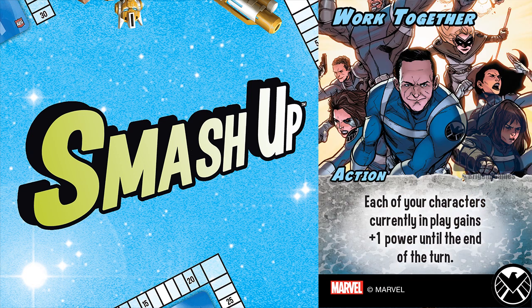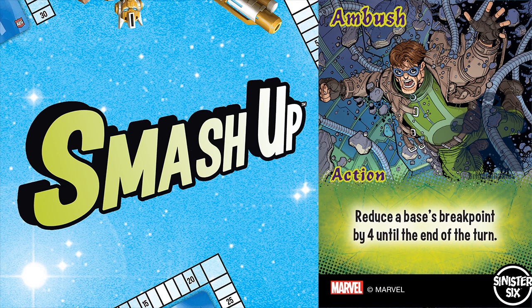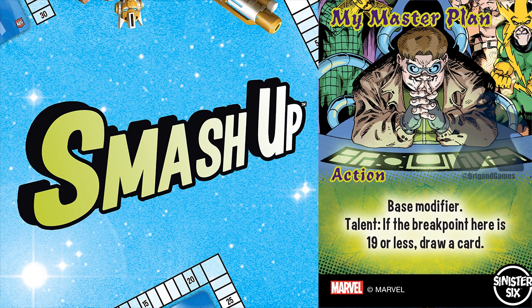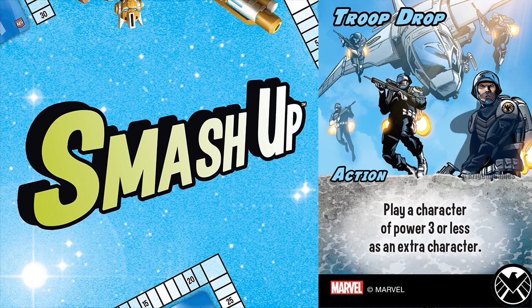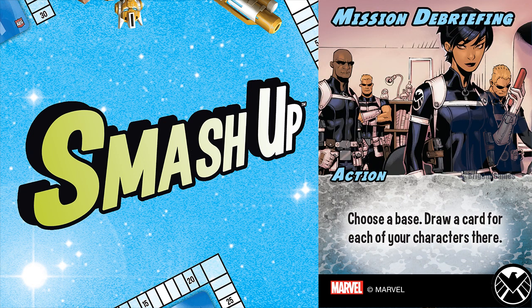Sometimes a card is right, but its quantity is wrong, so cards get requantified. Using Sinister Six as an example again, Reroute the Power wasn't always a double feature. But for a faction that has lots of breakpoint reduction, they need actual power to help them win, so that card became a natural double feature target. But if one gets added, one card needs to be removed — in this case, Sinister Six lost a second copy of My Master Plan. Famously, Mandate got Proving Ground and Troop Drop to swap quantities. Issues with Troop Drop aside, this was essential for S.H.I.E.L.D., as it solved numerous cast problems and let them use Mission Debriefing terminally.